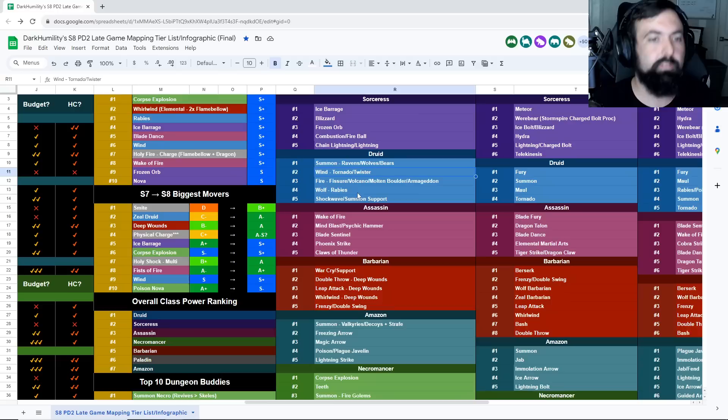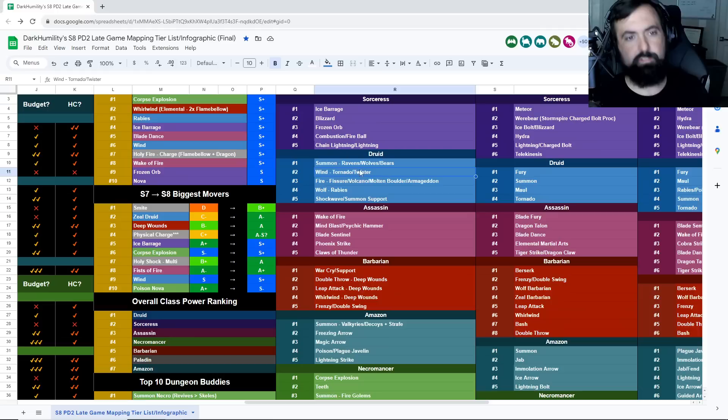Wind Druid is pretty much the same as Summon Druid — top farming areas are Travincal and Chaos. Both can also do Pit, and they can do bosses too because they have Gusts, giving them some mobility like the Sorc — though slower. Typically you'll want to stick to Pit in the very beginning and then work your way toward Travincal and Chaos on both builds.